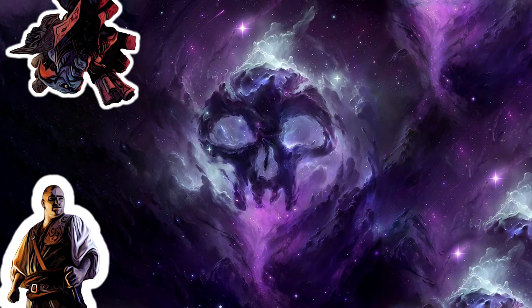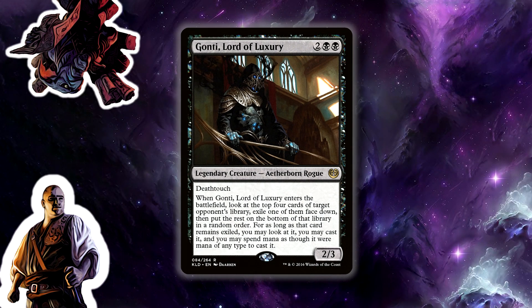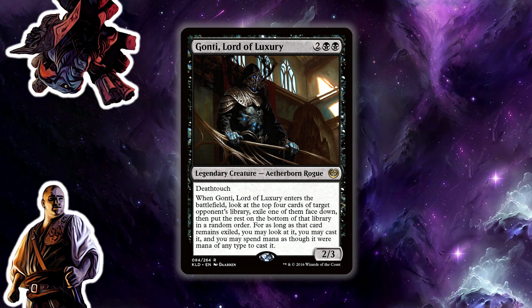Let's jump right in with our single card discussion on what I think is probably my favorite black four-drop creature. Let's start off by reading the card: Ganti, Lord of Luxury is two black black — a legendary creature, Aetherborn Rogue — that's a 2/3 with deathtouch. That is not enough, sir.